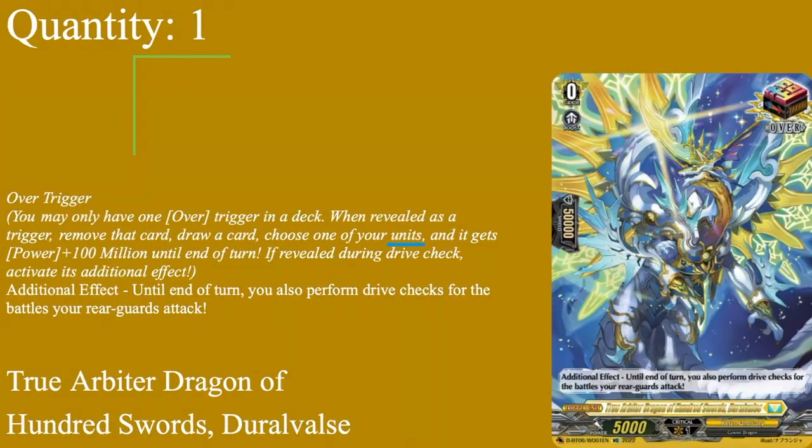Our overtrigger is True Arbitrator Dragon of Hundred Swords, Duravalas - my favorite of the two overtriggers from Keter. Grade zero, 50k shield, 5k power. When revealed during drive check, it's a death effect: to end of turn you can perform a drive check for the battle of your rear guards' attacks. Being able to give rear guards drive checks puts a lot of pressure on your opponent, especially since you'll likely have grade three rear guards - so probably sextuple drive total. You can run Armor Tinoa instead since they share the same skill, but Duravalas has proven more reliable, so one of Duravalas.